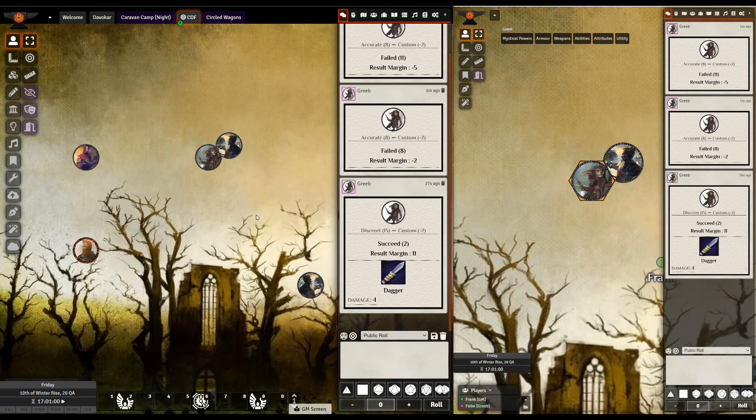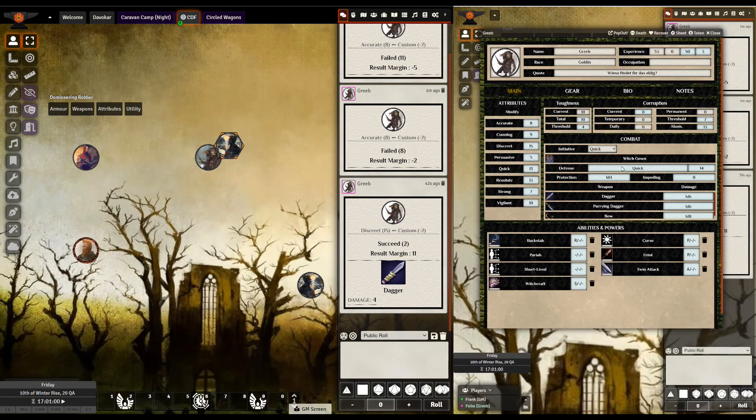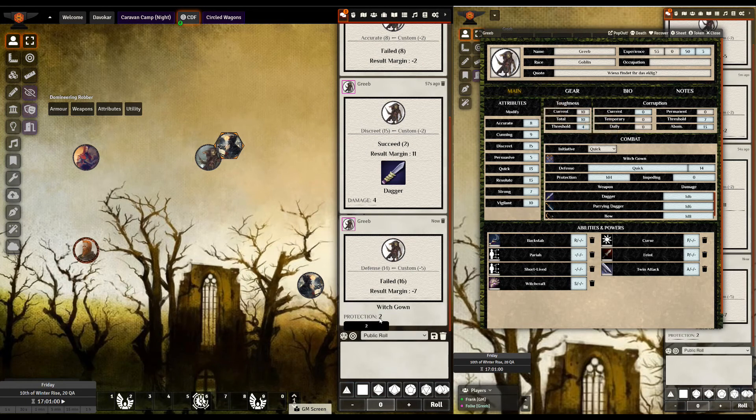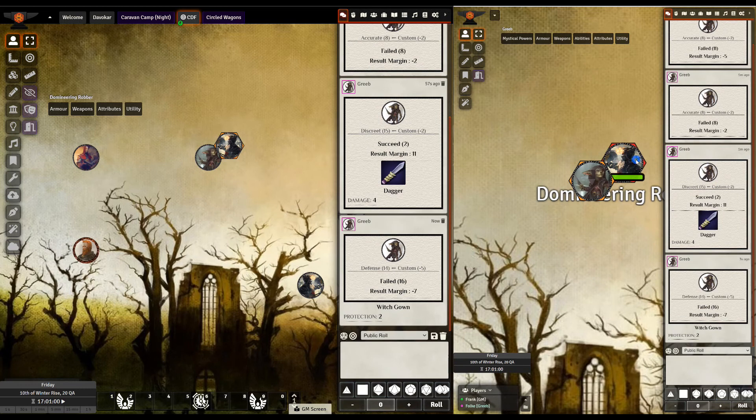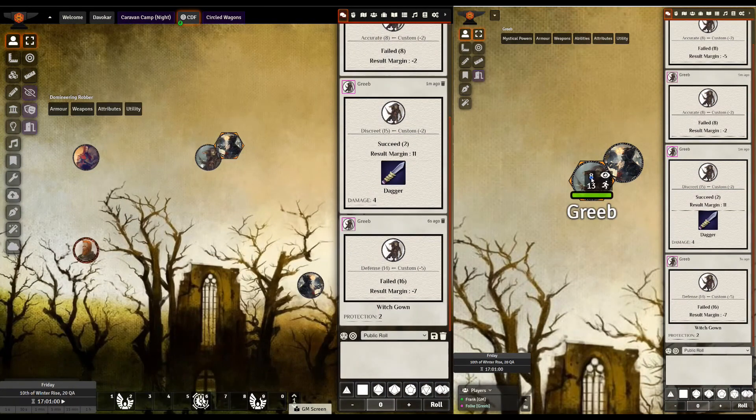That would be the most manual way of attacking. The most manual way of defending would then be: as the GM I say his attack value is 15, so that gives you minus five for your defense. That means our goblin Grieb needs to go to defense — you do that by clicking the armor — modify by minus five, then roll. This is a fail. The armor gets rolled along — you can see protection is two, you roll two on that. The damage of the attack was four, so I have to tell the player Grieb: minus two on your hit points.